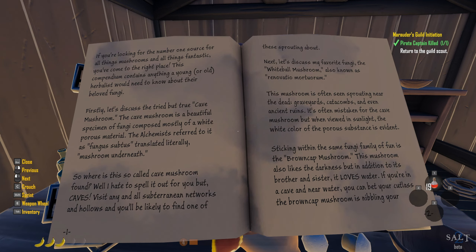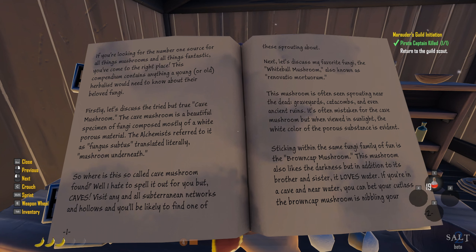First, let's discuss the tried and true cave mushroom. The cave mushroom is a beautiful specimen of fungi composed mostly of a white porous material — the alchemists referred to it as fungus subtis, translated literally as 'the mushroom underneath.' It's found in caves — visit any subterranean networks and hollows and you'll likely find one sprouting about. Next, the white ball mushroom, also known as Renovacho Moratorium, is often seen sprouting near the dead — graveyards, catacombs, and ancient ruins. The brown cap mushroom also likes darkness but loves water — near water in a cave, you can bet the brown cap mushroom is there.